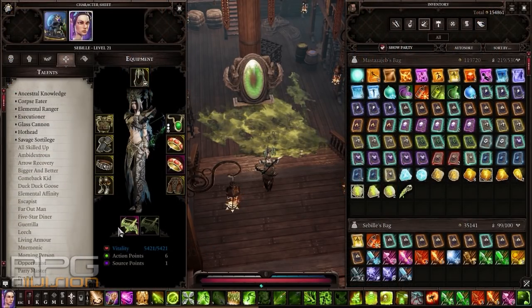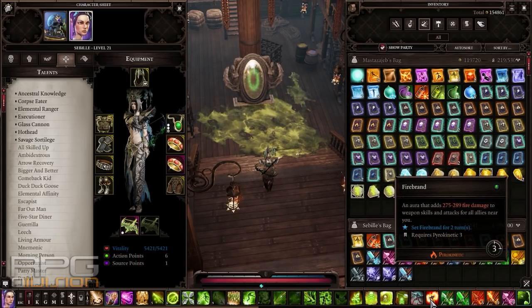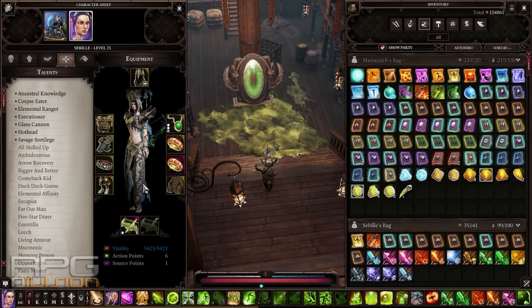If you use a fire rune in that situation combined with firebrand, you'll do more fire damage — that's the way to prepare for enemies immune to poison. You won't be doing as much damage as with poison attacks, but you'll be significant in a fight nonetheless — you'll be doing normal physical damage with added fire damage. Elemental rangers are very useful in mixed damage parties, and that physical damage cannot be removed so you'll be doing it constantly.